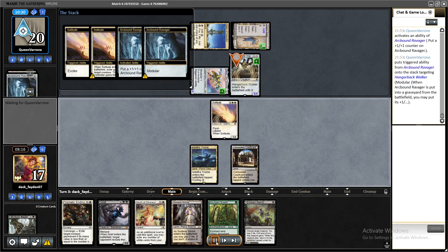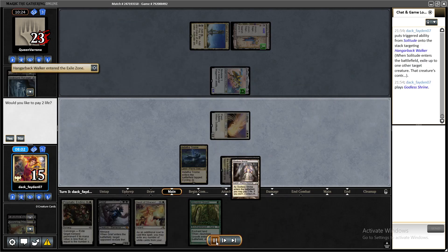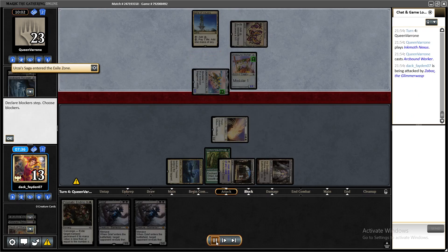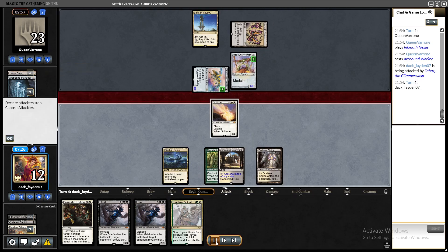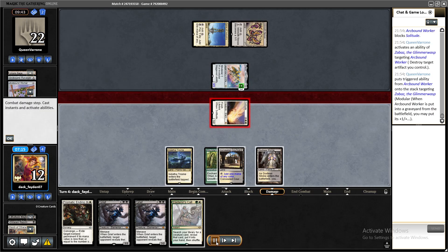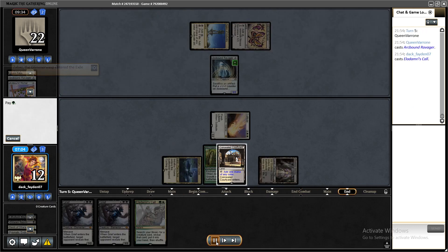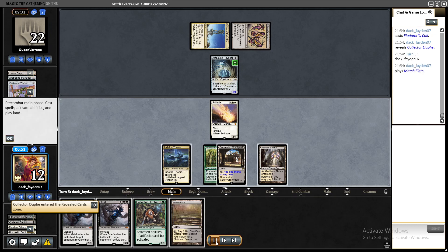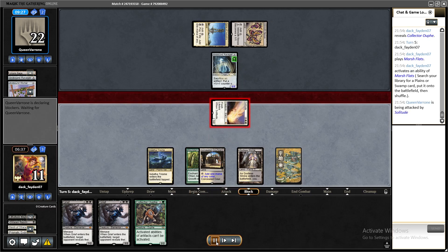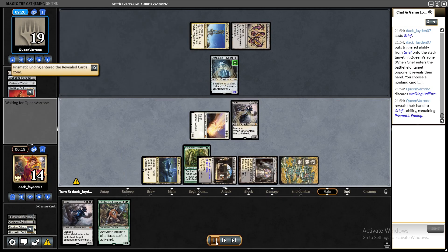I didn't even use Prismatic Ending immediately — just attacked first. They sacrificed Arcbound Worker to put counters on Zabaz, which was ideal because I could Prismatic Ending the Zabaz. I had another Eldramis Call and found Grief with it. At that point with four mana, two Griefs, and Yorion it was pretty much game over. I played Grief first and discarded their Ballista from hand.